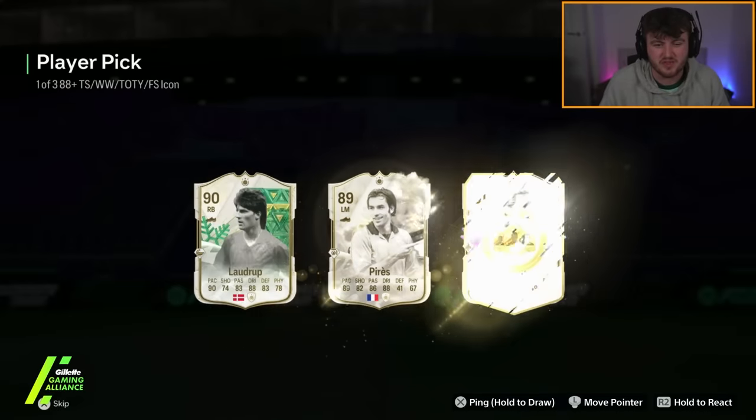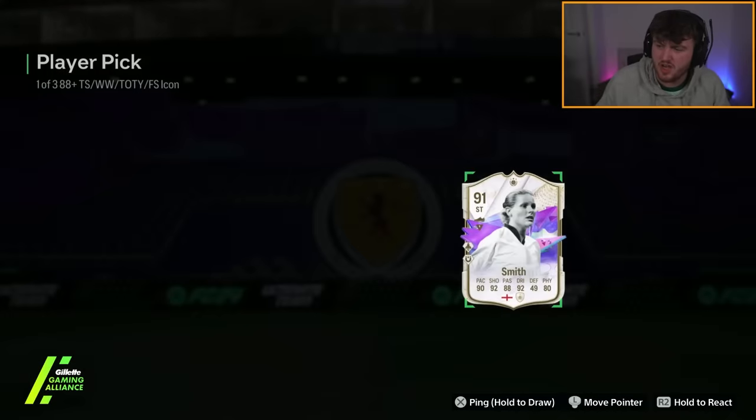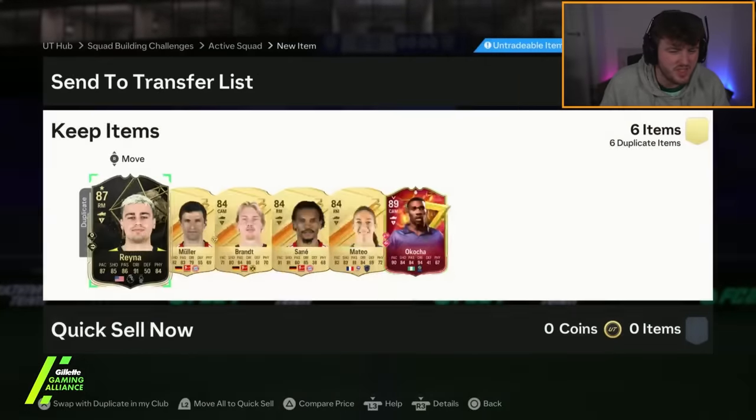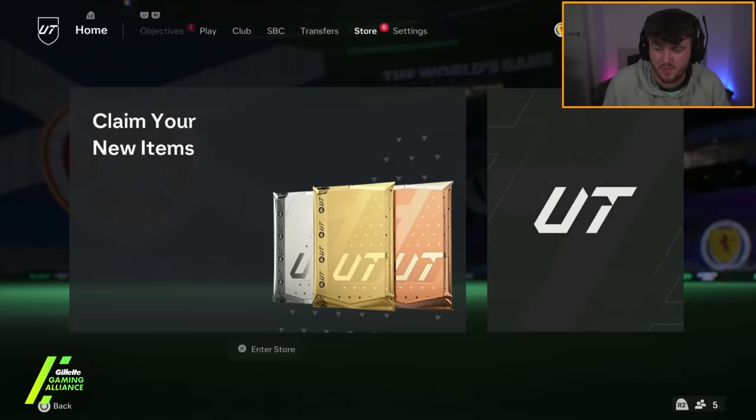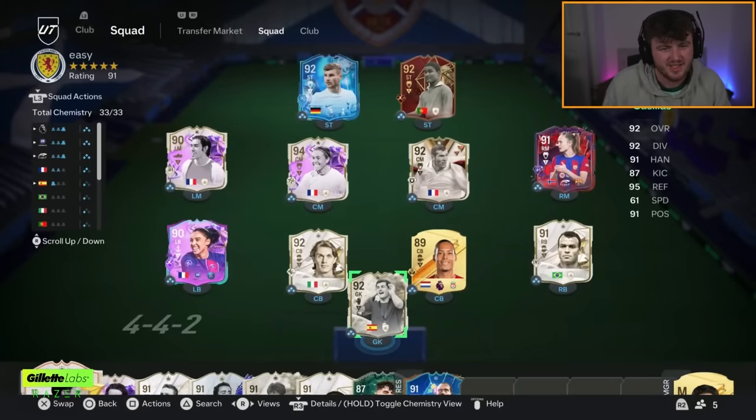That fodder reeks of a store pack. Future Stars Kelly Smith - that's not too bad. We're getting quite a few Future Stars in these. She's only 160k. That card looks good in my opinion, it's definitely a fun one to try out as well. She definitely does not get into that team, not ahead of Van der or Eusebio, unfortunately.